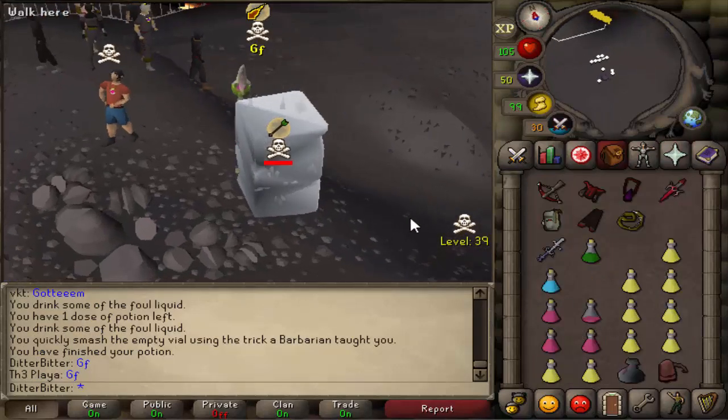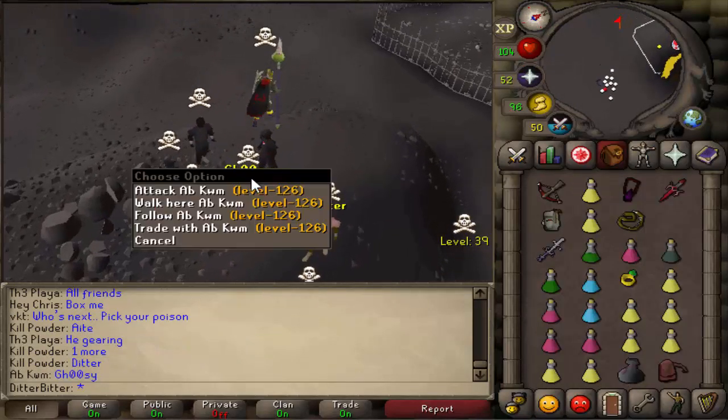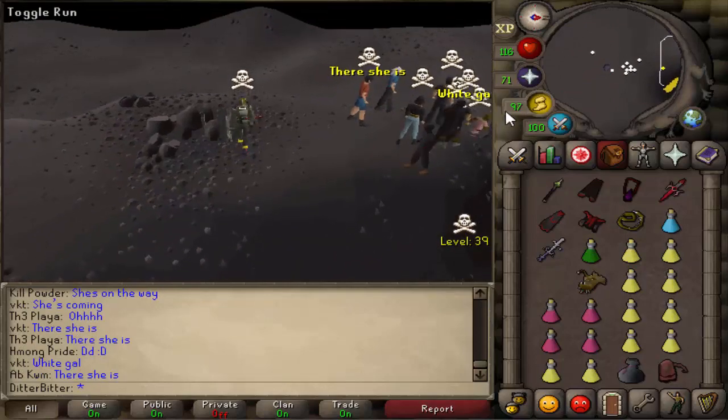Oh my god, this guy just doesn't die. Oh! He just died to the terrified barrage. His friend actually didn't PJ me - good fight! I mistakenly banged my own mystic, so minus about 100k from that. 600k total loot. I think one of their other clan members wants to fight me, so I guess I'm going to rematch one of them.